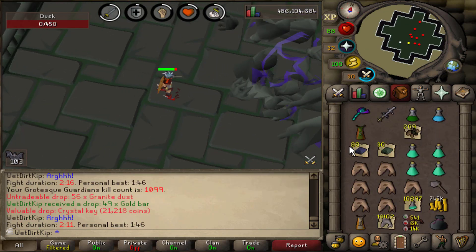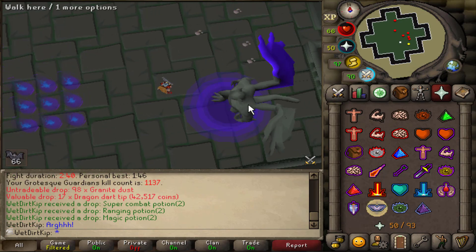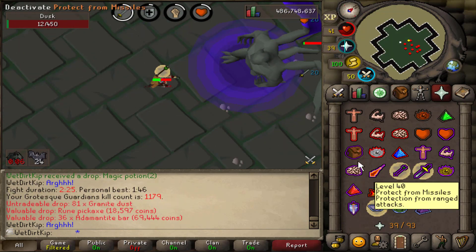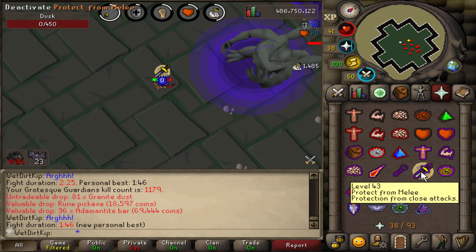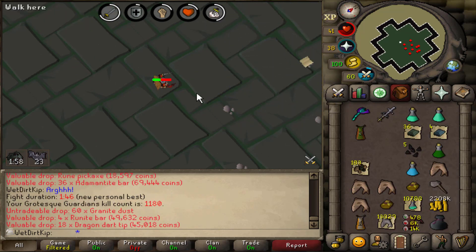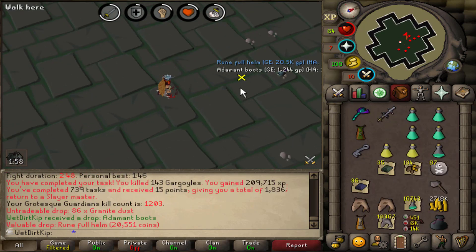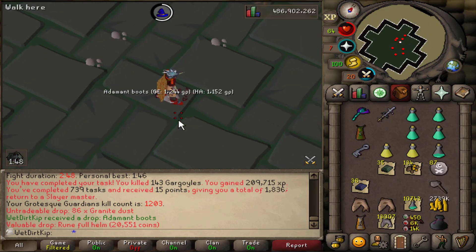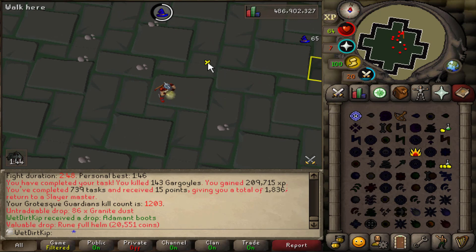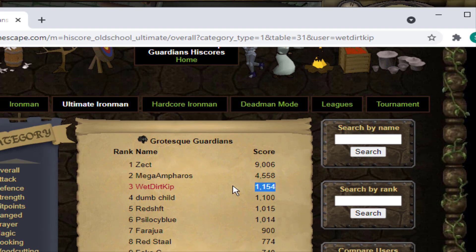This one's going to put us at 1,100 GG KC. This is why I love the SGS - so nice. That was a really fast kill, could be a PB. It was 1:46, so we beat it by like a tick. 1,200 KC. And that is the end of the task at 1,203 KC. We didn't get a single unique that whole task, which I think might be the first time it's happened. Usually I get at least like a couple. But before I even log off, we are already ranked three on the high scores.